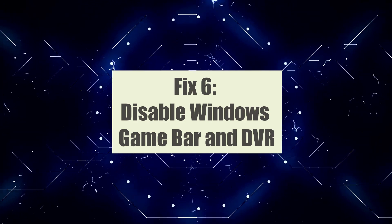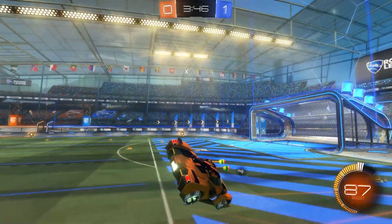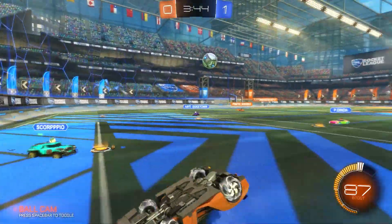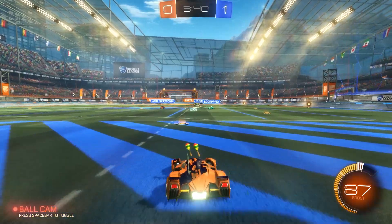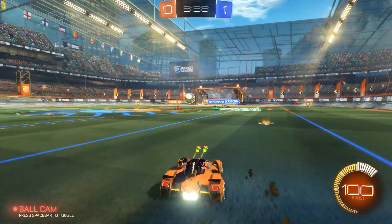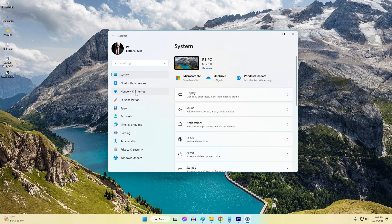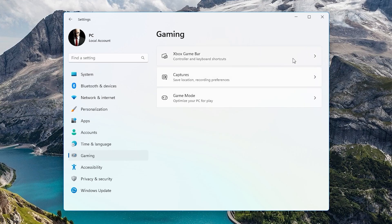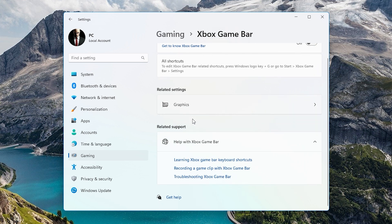Fix 6: Disable Windows Game Bar and DVR. Disabling the Windows Game Bar and DVR features can help fix FPS drops in Rocket League on PC. These features, designed to record gameplay and capture screenshots, can consume system resources and interfere with game performance. By disabling them, you can reduce the background processes running alongside Rocket League, potentially alleviating the strain on your system.